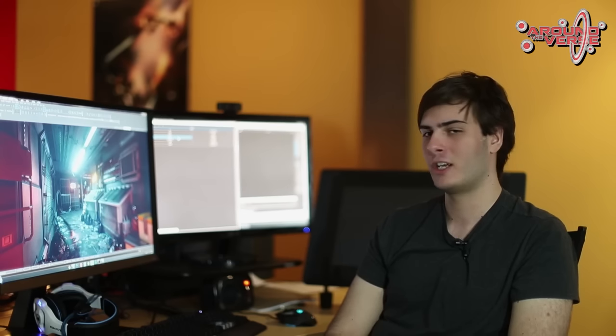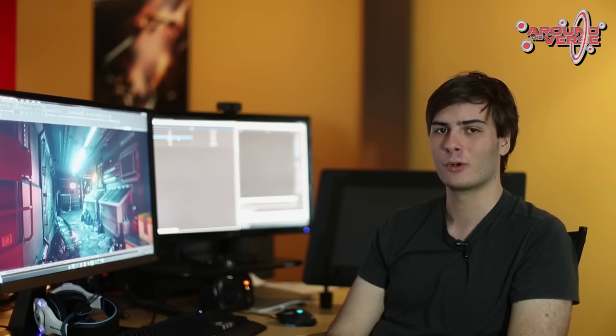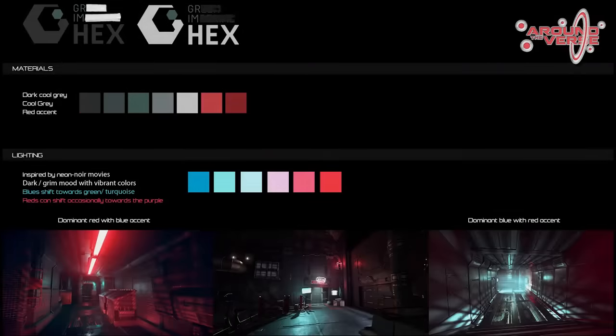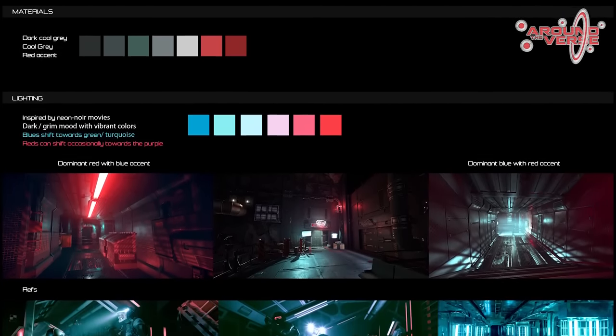There's a lot of stuff to do within it. We got a bunch of shops that you can go shopping in, as well as some corridors you can have some firefights in. So let's jump right in and show you guys around. This basically is the mood board that we got from Art Directors, which showcases the direction that we want to go with the level.